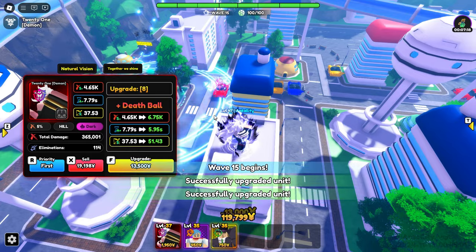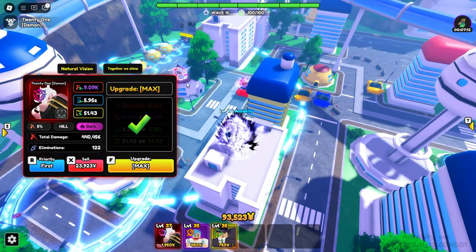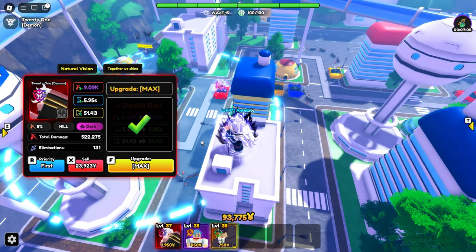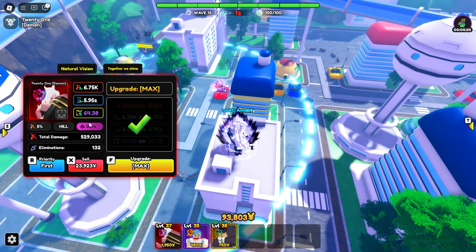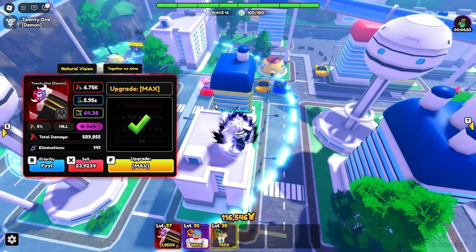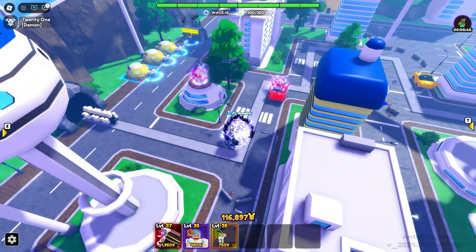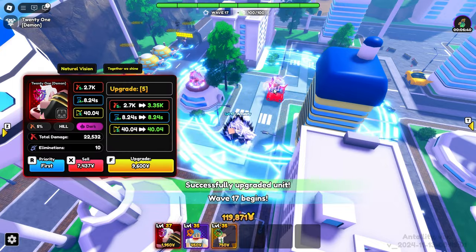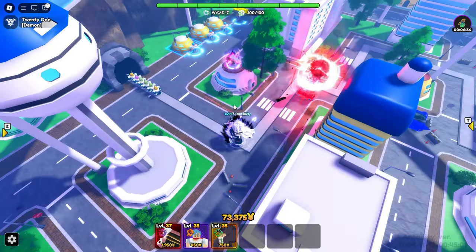Let's upgrade her again — that's actually her max already. She got a damage buff again showing 5.95 cooldown and 6.75K damage. Her range stat shows 51.43. Android 21's Raging Kai Explosion is a full AOE, and once she gets Death Ball she switches to a large circle AOE, which is not bad.